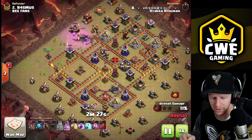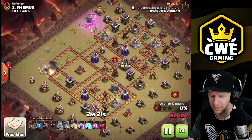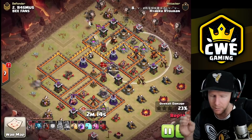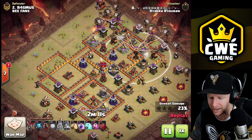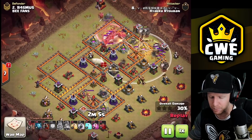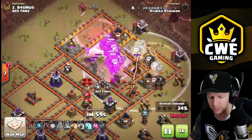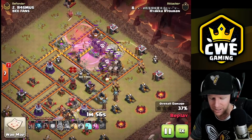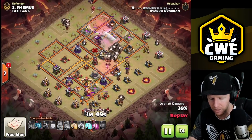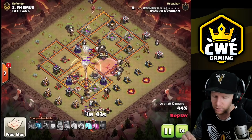The queen follows the king, taking out an air defense and an arch tower. I like to punch the queen in and take out an inferno whenever possible. He brought two heal spells because there are two multi-infernos on this base, which can mow down balloons very quickly. A couple of haste spells carry them in. He puts down a rage and skeleton spell to take out the enemy queen. The queen ended up jumping the wall and went down under the balloon splash damage.